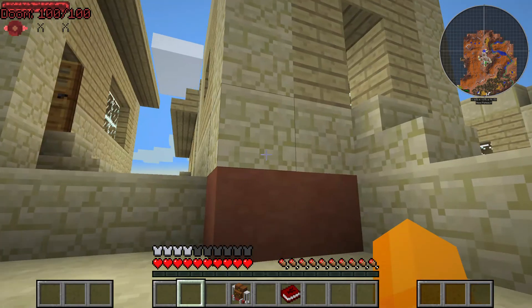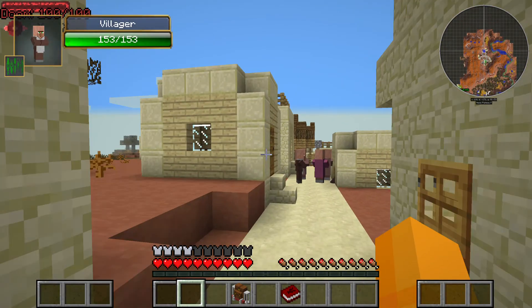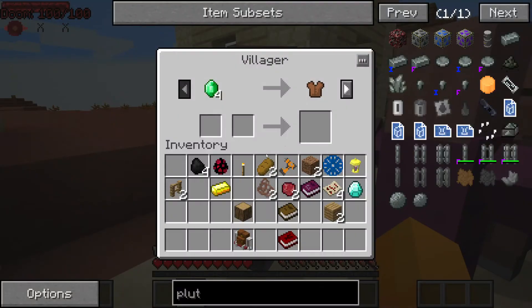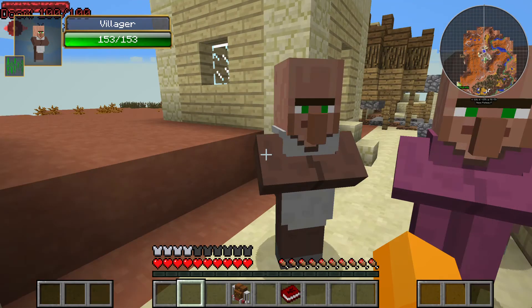You guys okay? You guys are conversing — it's a tad strange how you guys converse. Emeralds for leather armor — I mean, I wouldn't trade that. I guess his trades are absurd.